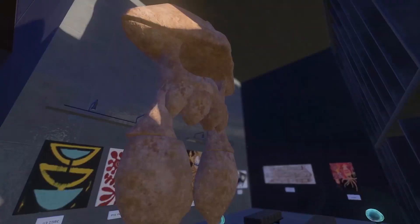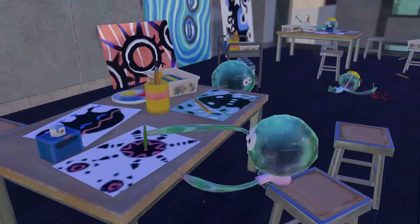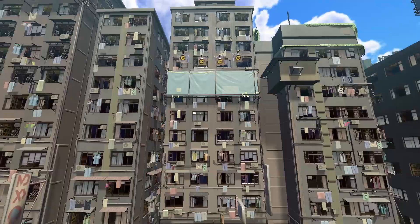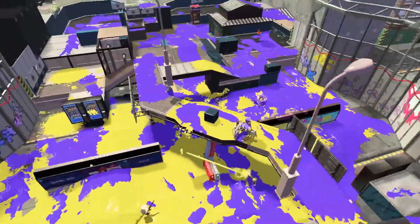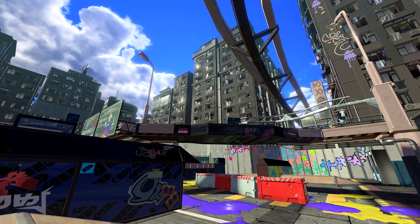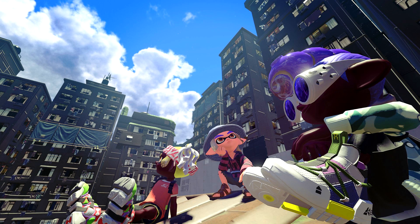A bunch of new stages and special weapons did get revealed. The first stage we saw in that trailer reminded me of Flander Heights with the setting — you saw flats and blocks of flats in the background. But it is not Flander Heights; it is Eeltail Alley, an old neighbourhood in the centre of Splatsville. It has become a hangout spot for the town's youth, and the footbridge extends over this three-dimensional stage, making for some exciting turf wars.